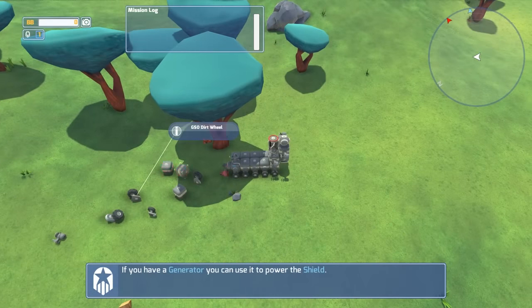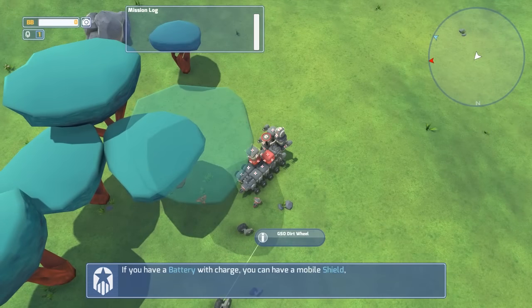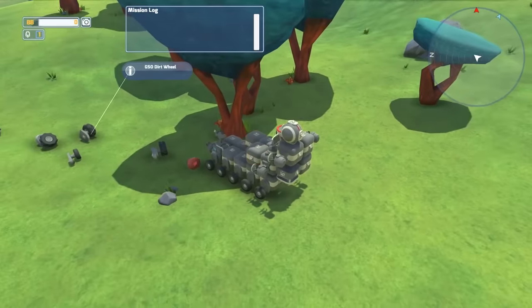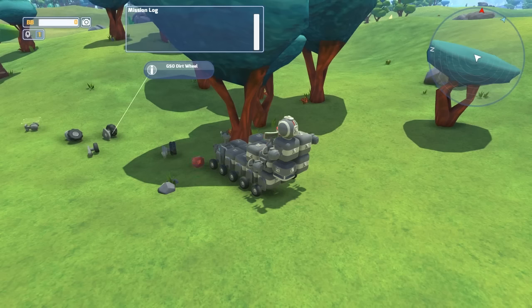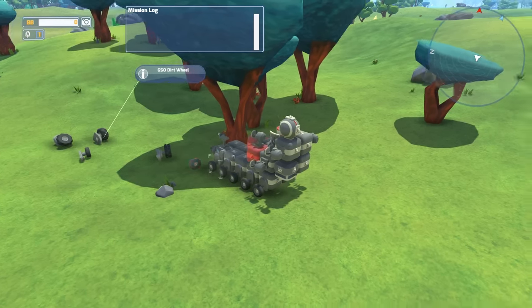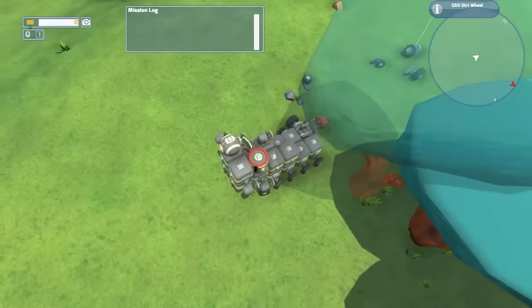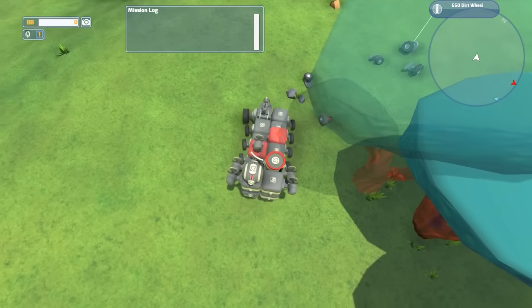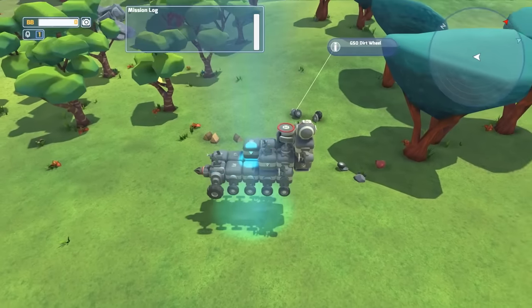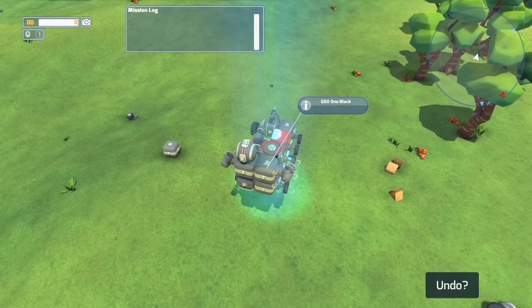We've got all these blocks to deal with - I'll just carry them with me. These are dirt wheels. This guy was a treasure trove of stuff. Oh it's another one of these guns - I'll take it. Let's slap this off. Why don't we actually redesign our thing right now - just explode into a pile of parts. You can undo - that's nice. I wish there was a proper build mode. One of my drills got knocked off in the fighting.